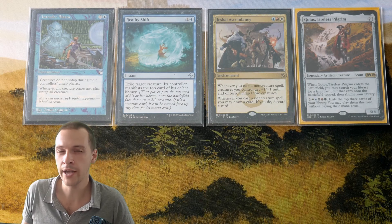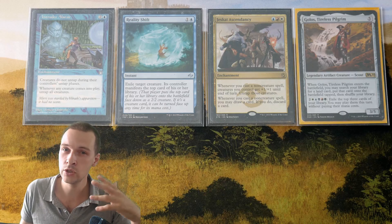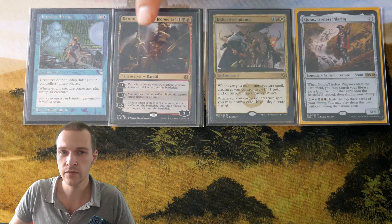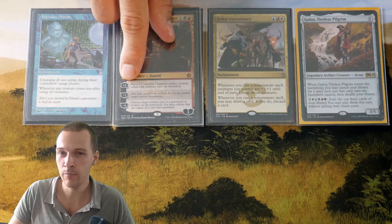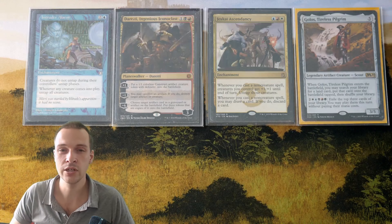Let me show you another Reality Shift-style card that I actually don't play inside my list, but depending on how you want to build your list, you could consider it. There are other versions of this card in a similar style — I don't play it because it's a bit too slow. This is a Planeswalker, which is a non-creature spell, so it will trigger Jeskai Ascendancy. When it comes into play, you activate the plus one, which puts a token into play — that's a creature, so it will trigger Intruder Alarm.